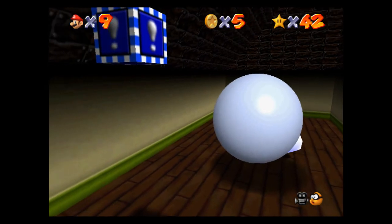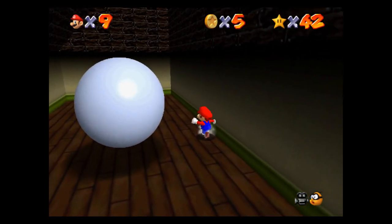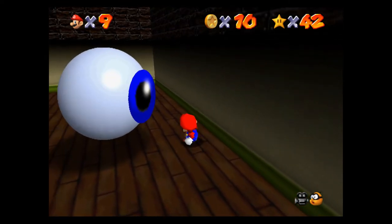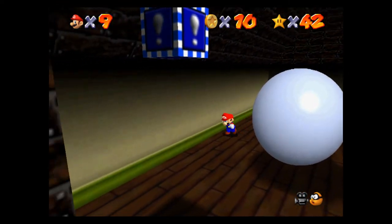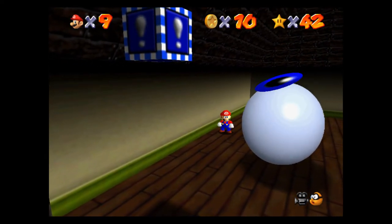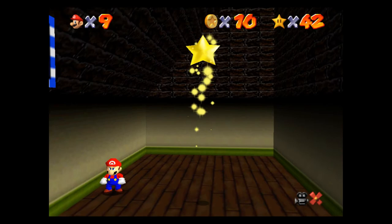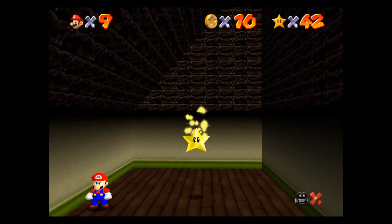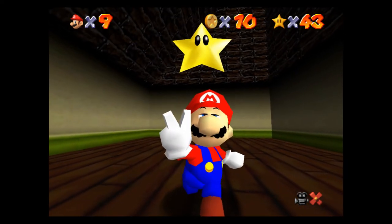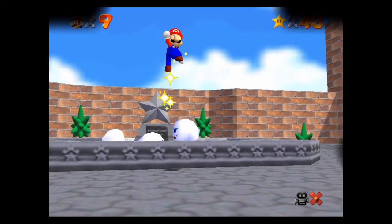So we get this dude to lock onto us and we run around this eyeball. Once he blinks, you know that he's locked on — then it's a 360 and he's done for. And there, ladies and gentlemen, boys and girls, is the last power star of Big Boo's Haunt. Boom. Peace out.